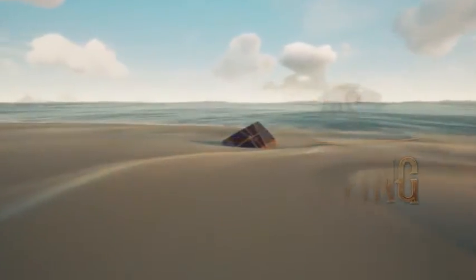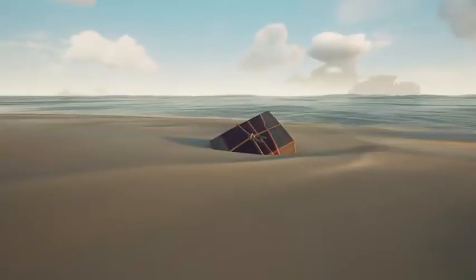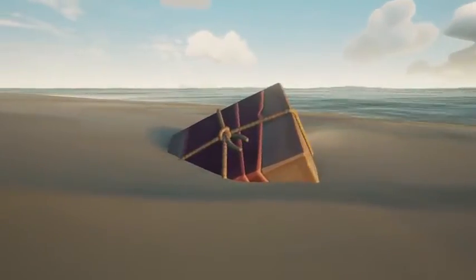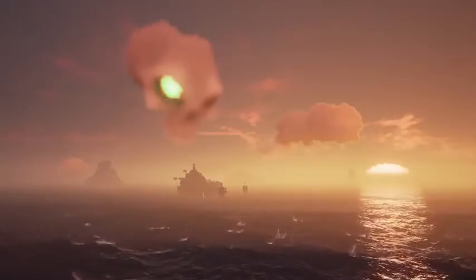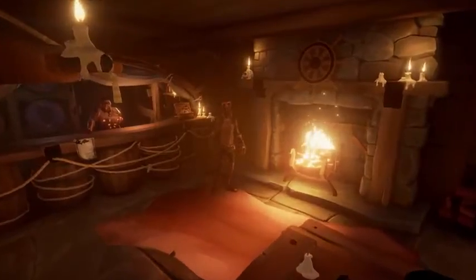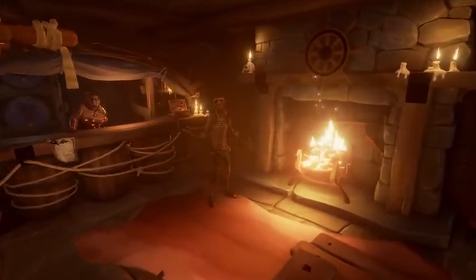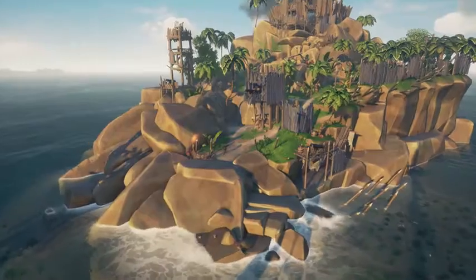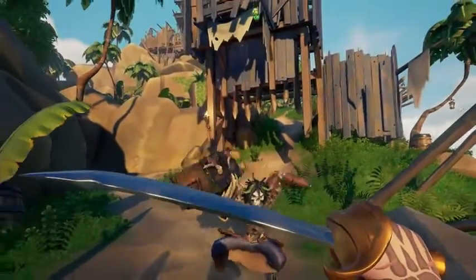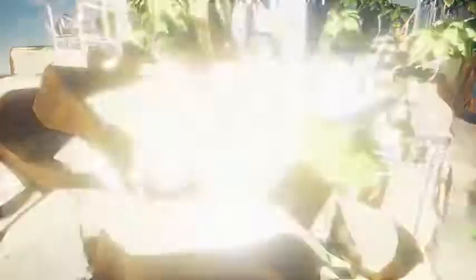A ship ferrying seasonal gifts across the seas has been sunk by some nefarious skeleton lords, scattering them far and wide. The most valuable gifts are being hoarded at forts across the Sea of Thieves. So grab a voyage from Stitcher Jim to find out where they've been buried. Best be on your guard though, as the new deadly skeleton lords guarding them don't take kindly to you pilfering their prized possessions.